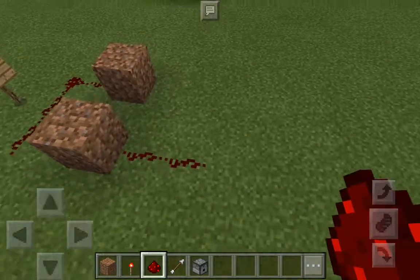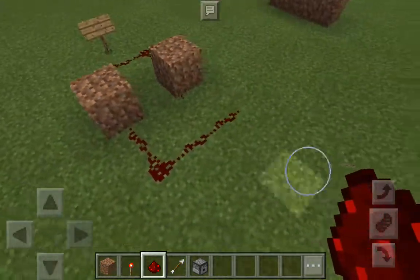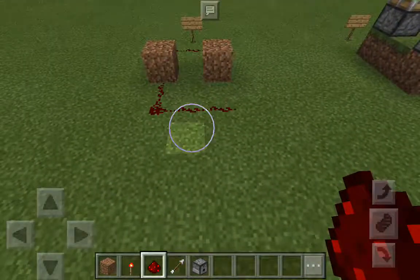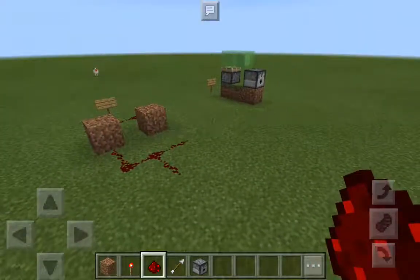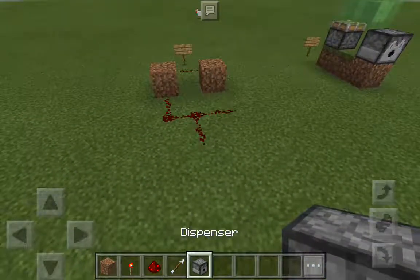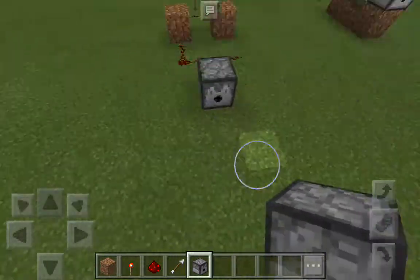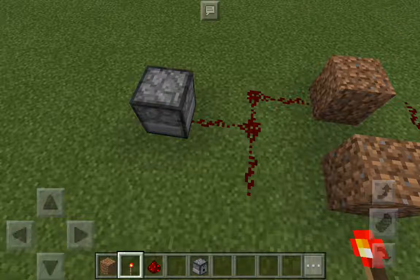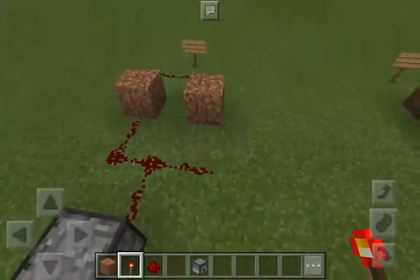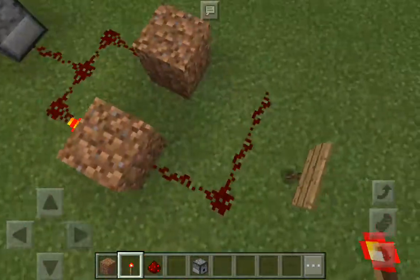Put the Redstone dust trailing out here. Put the dust in this direction, because you want the machine gun to fire in this direction. Put a dispenser facing that way, and then fill it up with arrows. Let the magic begin — put the Redstone torches on the side of these blocks.